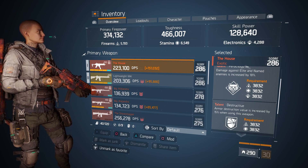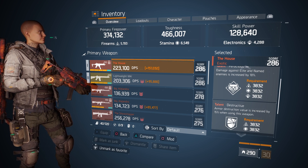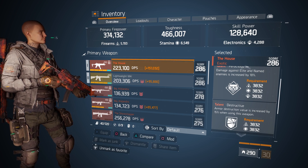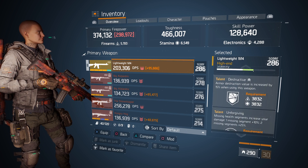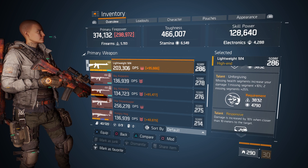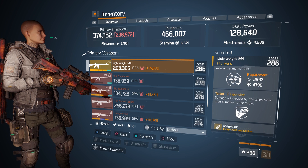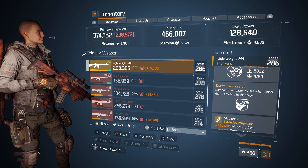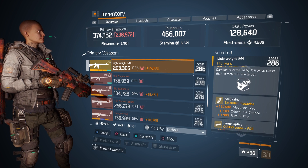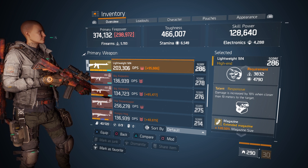I've got a video on my YouTube channel of the named bosses that you can do. I think they reset every four hours. They're named and elite, so it wipes through them as well. My second weapon is the Lightweight M4. It's my favourite gun in the entire Division 1 and Division 2, but I don't get to use it a lot. I'm using it right now because I'm trying to get the headshot kills for the Hunter's Mask. But honestly, I just end up using the House with this build.